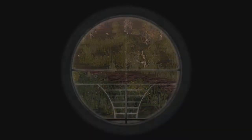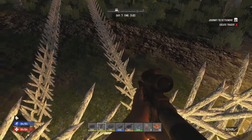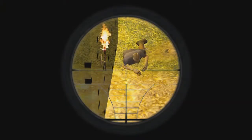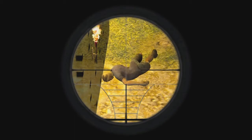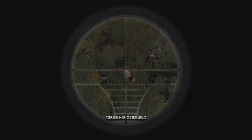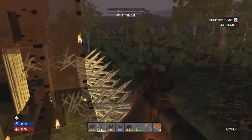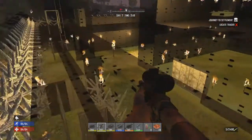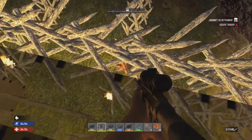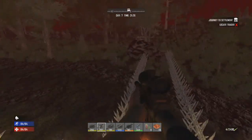We're going to attract some zombies because we want as many as we can possibly get. There he is — he's right over there. There are more zombies now, which is interesting. He's only a crawler, so let's take him out — there we go. And there's another one — let's take her out. Beautiful, just give her one for luck. Horde night is upon us!